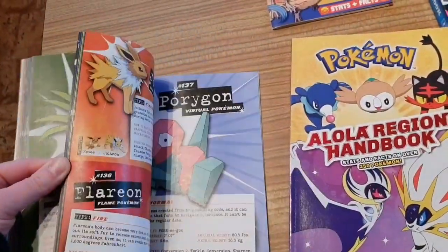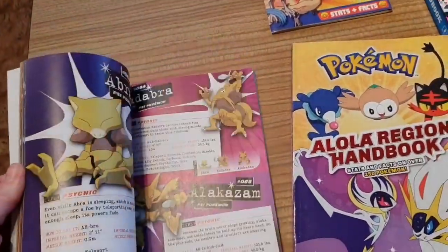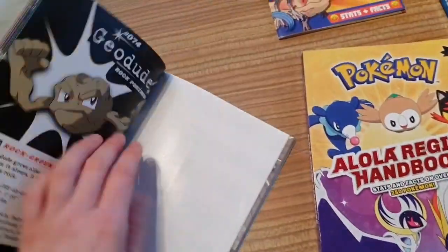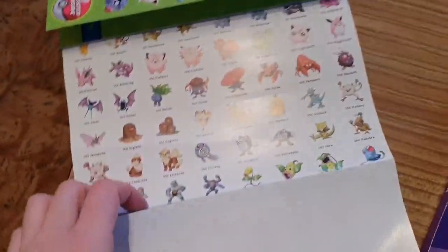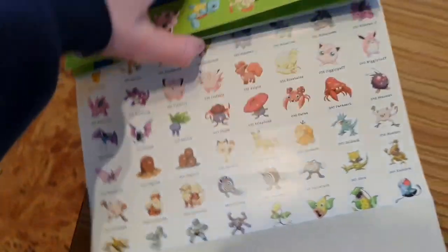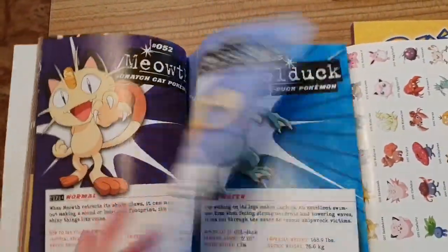The Alola handbook is probably not in alphabetical order, so I'll look it up on the poster as a reference. We're looking for Vulpix. It's number 37 on the poster — does help if you can actually read the numbers. There we go, number 37.